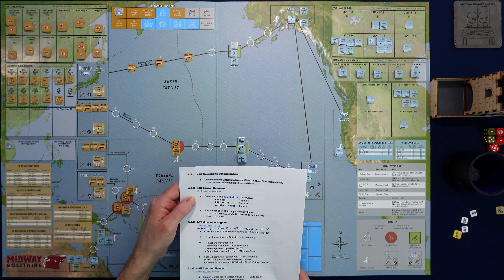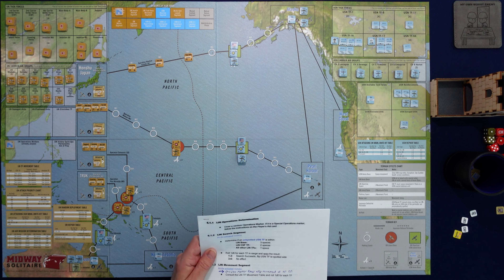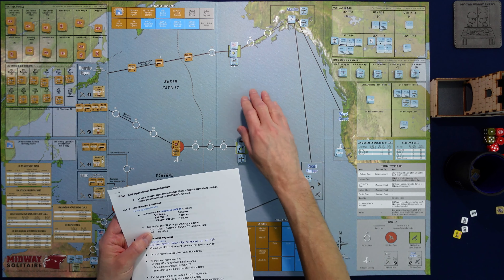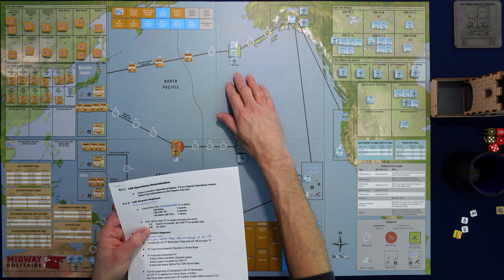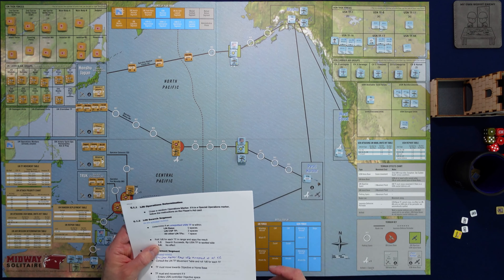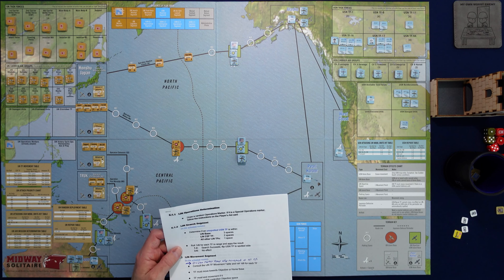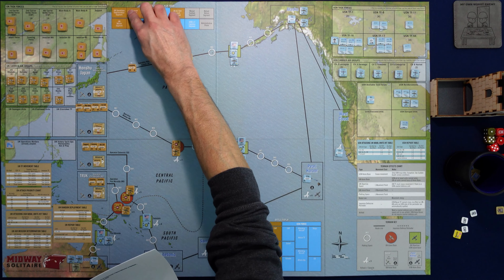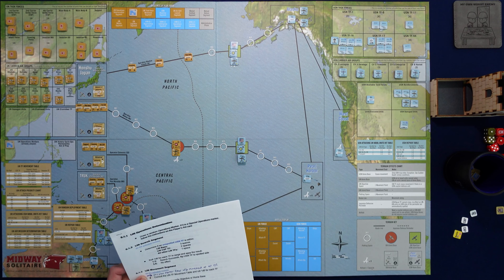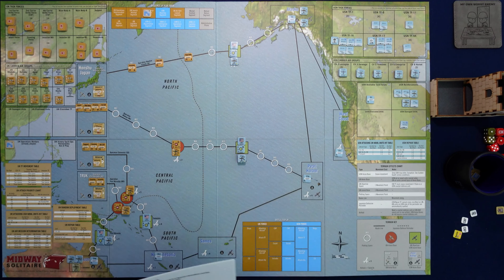We've already done the operations determination, so we're going right into the search segment. This is where you look for unspotted task forces that the Japanese can spot. There are none in the Aleutians route. There is a task force in Alaska, but that's out of range — one, two, three — yes, out of range. So there'll be no spotting there and no search attempt. Now we go to the task force movement segment.